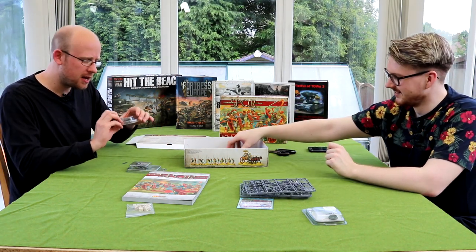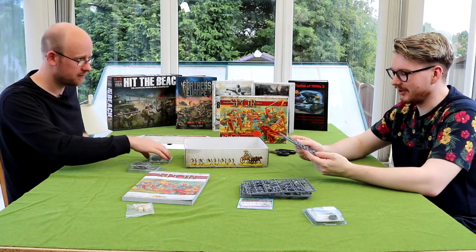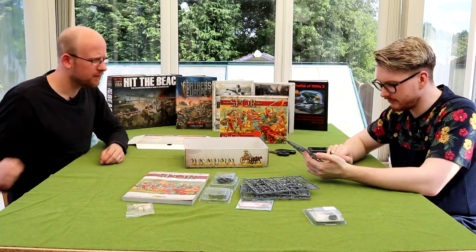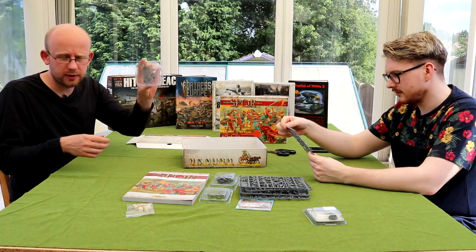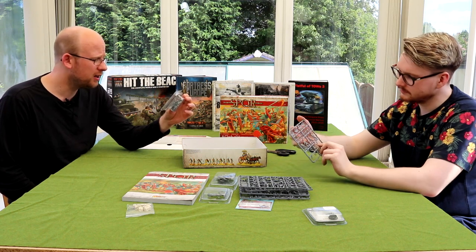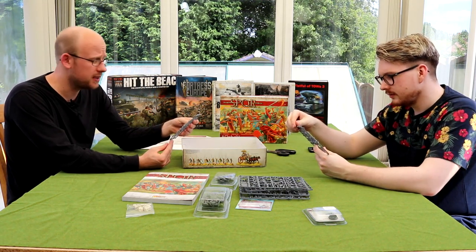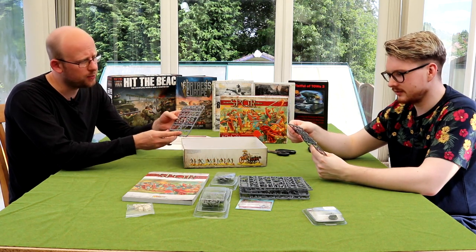I quite like the actual moulds here — there is a little bit of work needed, just a file to go over the flesh. There is a Gaul hero with a shield and a sword — quite cool. And you have this Roman general grasping his cloak. We've got four sprues of Gauls here, ten Gauls on each of these sprues. We have some Gaulish archers in a little sprue — these are quite cool, and these are all one model.